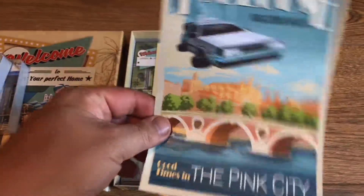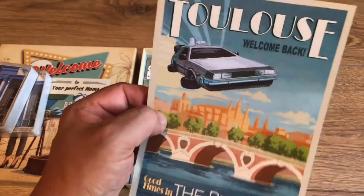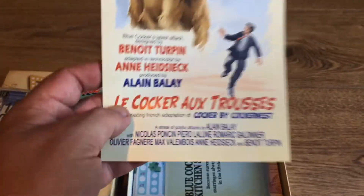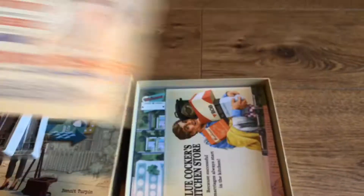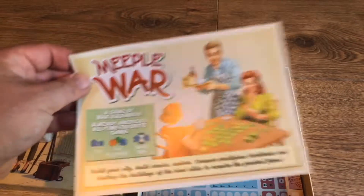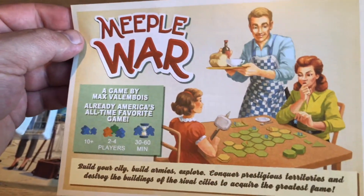We've got this - what is this? Oh, that must be a player aid. They've done some nice leaflet-style player aids. And there's another card - nice bridge image. Blue Cocker... I can't really speak French. That's pretty cool, kind of a poster or film advertisement style, but still a player aid. And then there's another game they've done which I am interested to play, but it just hasn't struck me to buy it yet - probably will give it a try sometime.